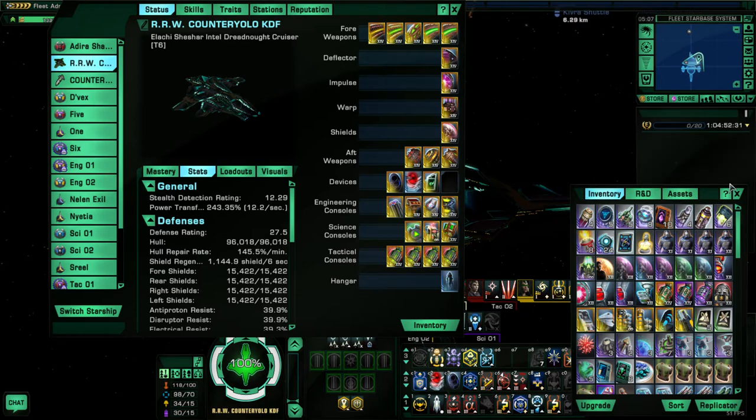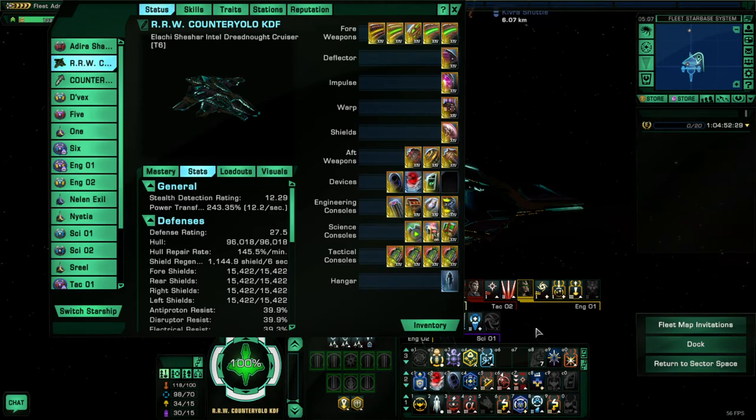When it comes to the actual abilities themselves, each captain — before the expansion — has five career-specific abilities. In the expansion it goes to six or seven, but these are the five for now. Whenever the expansion comes out I'll be happy to add another video talking about the different stuff they added and how the balance may have changed for tanks. But let's go ahead and get started the way it is.